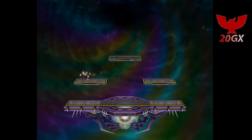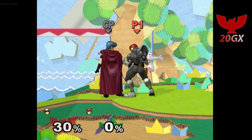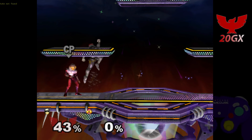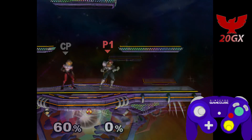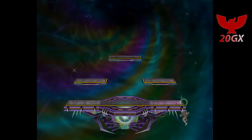To double stick DI moves like Marth, Fox, and Peach up airs, you will have to hold the C stick down for ASDI down and the control stick off the side of the platform for DI. This will work for as long as you can SDI the moves, so it will be different for each one. It's also different between characters depending on the defender's weight. Thankfully, Falcon is heavy, so you can double stick DI far longer than most other characters.